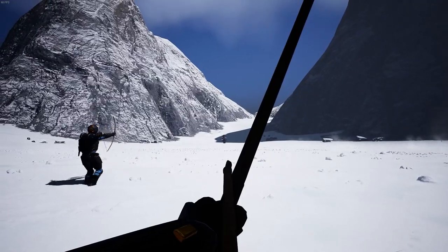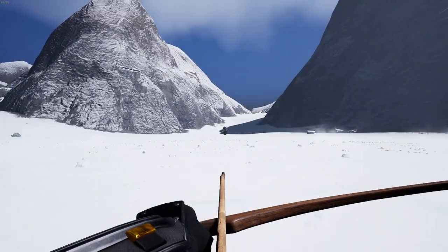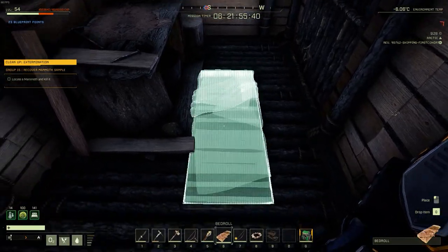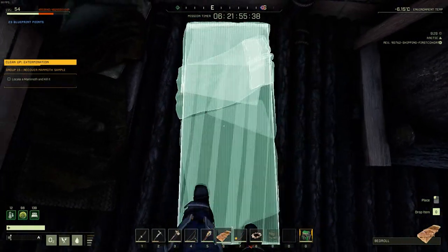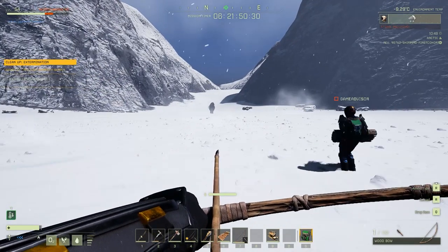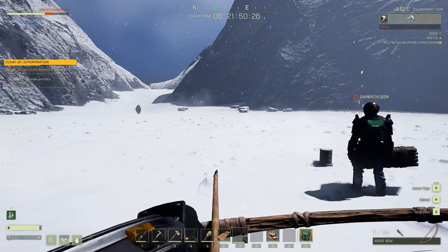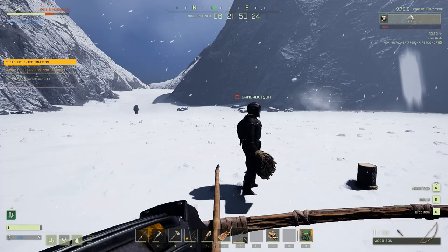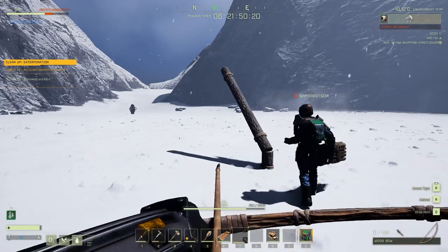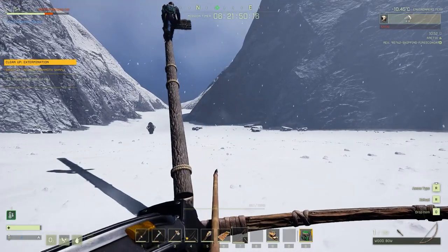Now once you get close to the mission objective, ensure that you take precautions as the mammoth boss you are about to fight is extremely strong. We recommend that you build a 1x1 hut and place a bedroll inside, then set your spawn point before attempting to fight him at all. You will want to try and aggro the boss from as far as possible and then run away until he leashes back so that you can find the closest distance to him without being within his reach. Once you do find that distance, we recommend that you build up some pillars and then shoot down onto him as well as wolves until he dies.